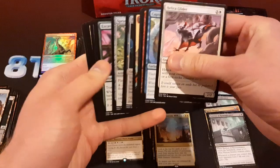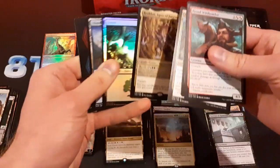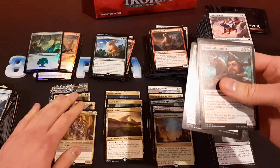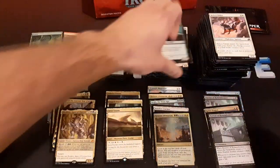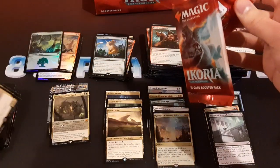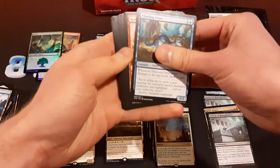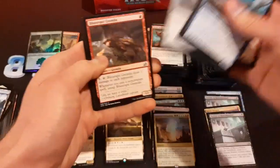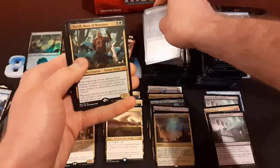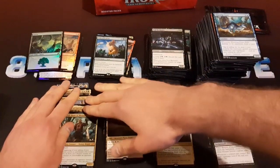Colossification is the rare that comes in the bundles, so there are a million of those around. Brokos. Foil basic. Another mythic there — so we got three of the mythics from that cycle of nightmare beasts with Mutate. Cheville — that's a pretty decent mythic. So we're getting some of the mythics now — five mythics total, only six packs left to go.